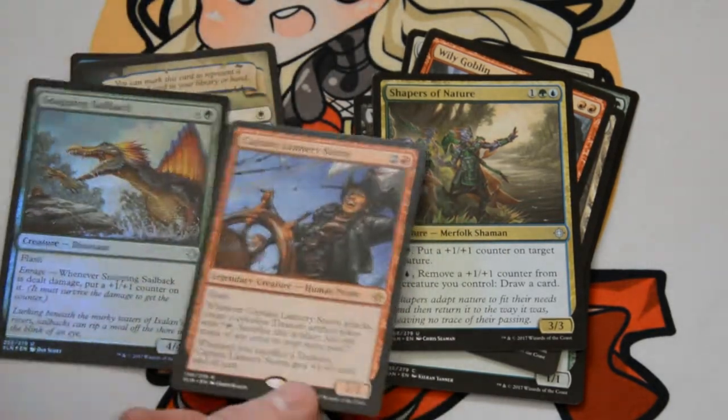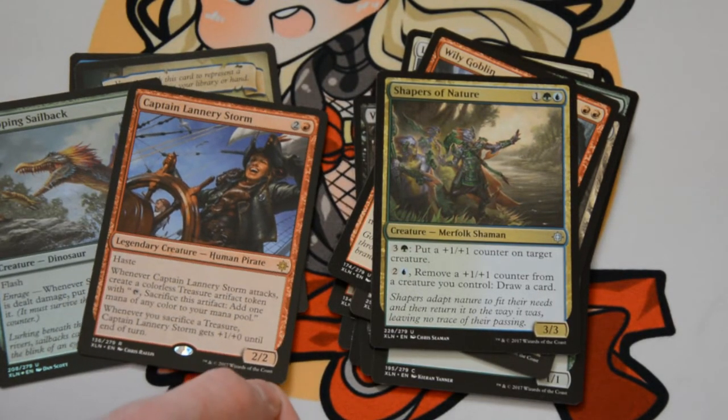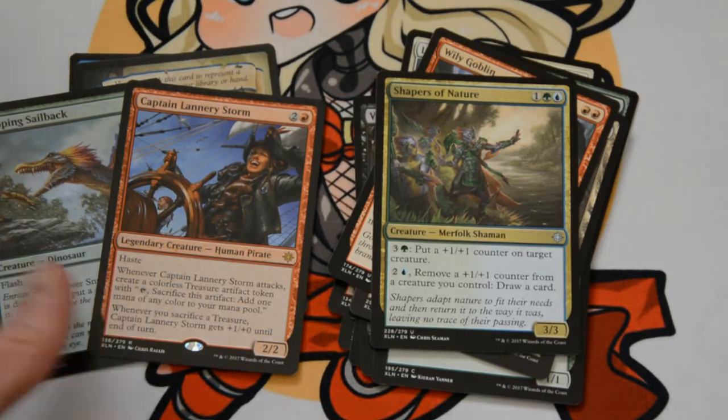Oh, it's foil! Captain Lannery Storm — 3 mana, 2 of any color and a red, for a 2/2 with haste. Legendary Human Pirate. Whenever it attacks, you get to create a treasure token, and then you can sacrifice a treasure and it gets plus 1 plus 0 until end of turn.